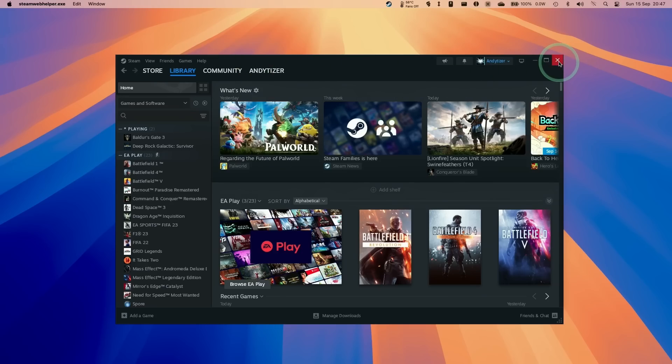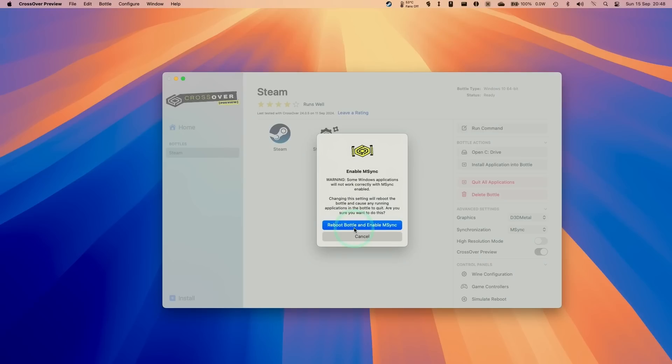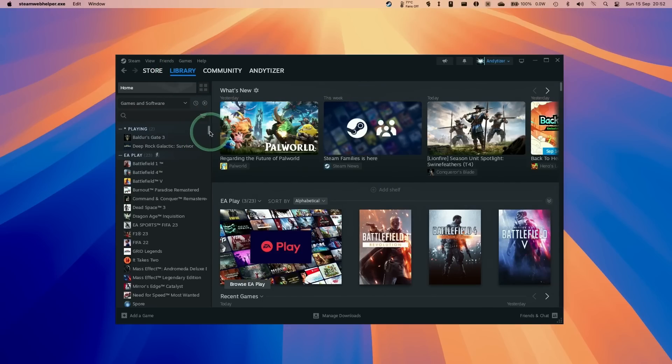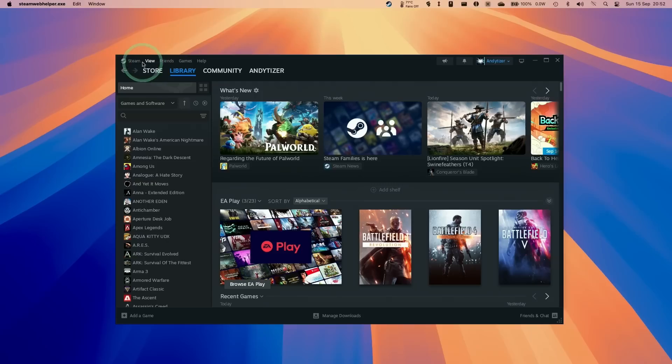It's worth closing Steam first and tweaking the graphics settings of the Steam bottle. For example, turn on D3D Metal, then turn on M-Sync, press Reboot Bottle to enable M-Sync, and then load Steam again. From here you can attempt to run many Windows games from your Steam library.